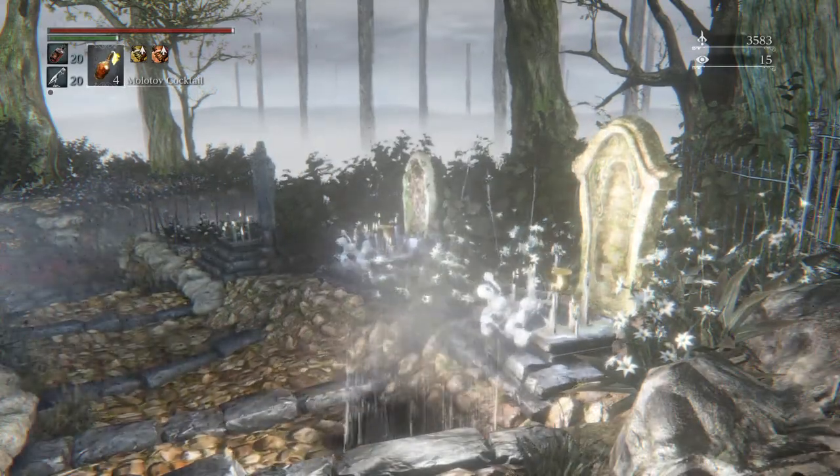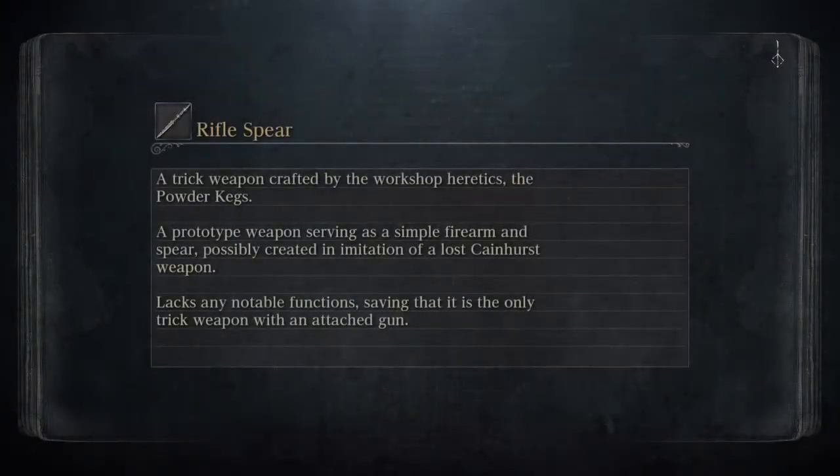You just run straight there when you spawn in — not hard to do. Using this method, you're going to have to buy some Bold Hunter's Marks. You don't have to; if you prefer to do it slower, you can. But I find it far easier to just buy a stack of Bold Hunter's Marks.